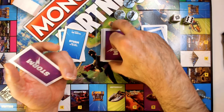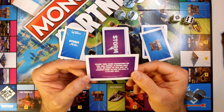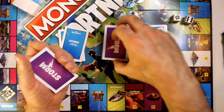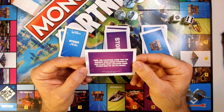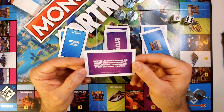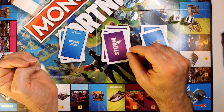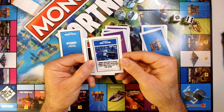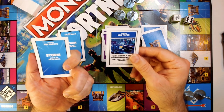Once you go all the way around and get back to GO, you reveal a storm card. For example: 'Place this card face down on the jail space — players may still be sent to jail but no longer need to pay or roll a six to get out.' Another example: 'Take the location card for the highest unclaimed property and place that location card on its space.' When a player lands on that location, they pay HP to the bank — two HP taken by the storm.